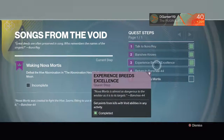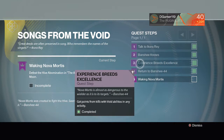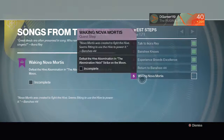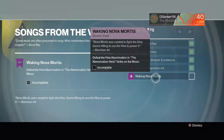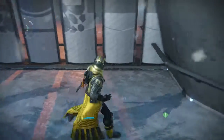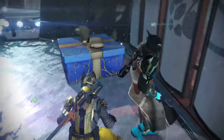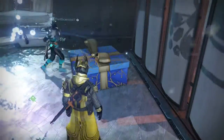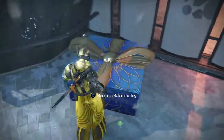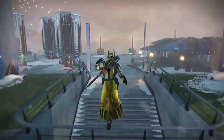Under 'Experience Breeds Excellence,' you pretty much have to get void ability kills on any activity — doesn't really matter where. Each kill is five points, so you have to get up to 100 points. Then you talk to Banshee again, and then do the 'Waking Nova Mortis' strike, which is what we're about to do. Amanda doesn't give you anything special besides a package. Xur's chest is how you get the quest, and Saladin gives 50 Motes of Light and three Iron Lord ornaments.